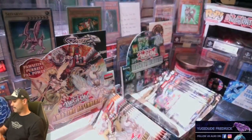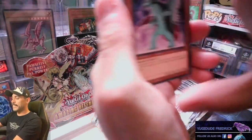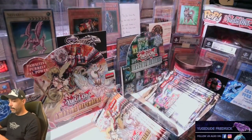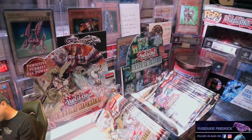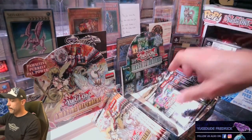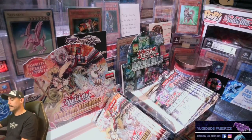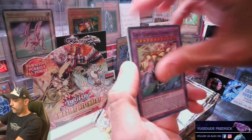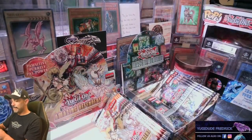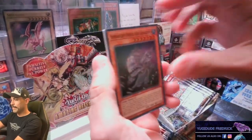I do love collector's rares, just because of the reflective beauty of the card — they put it all over the borders and stuff like that. It does have a little bit of an imprint on it, like you would see on a collector's rare. Last couple more packs of Amazing Defenders — or sorry, Maze of Memories. They're just so close to each other in how they're pronounced, it's kind of tongue-twisting me just a little bit. Ancient Fairy Dragon — that would have been a pretty epic collector's rare.